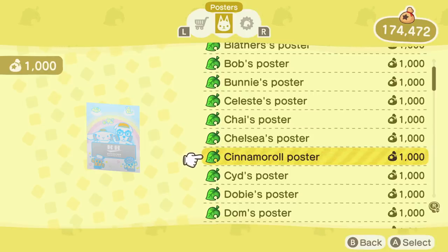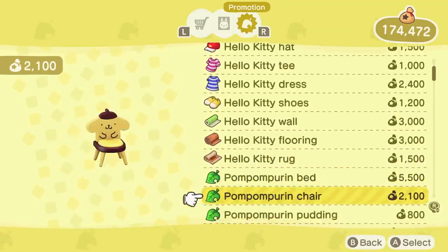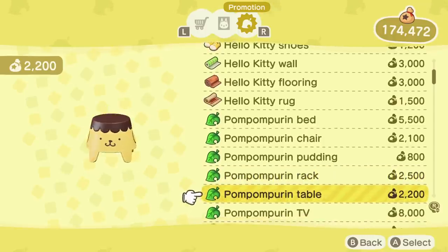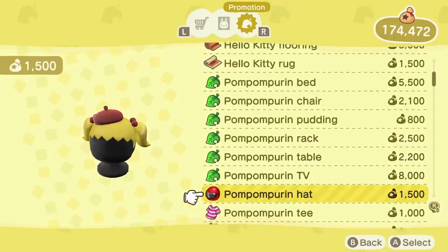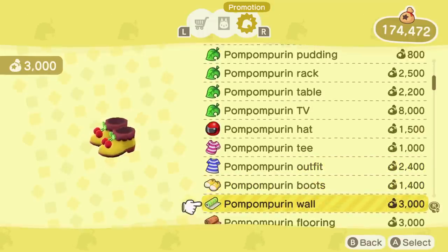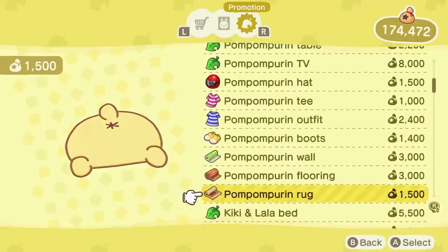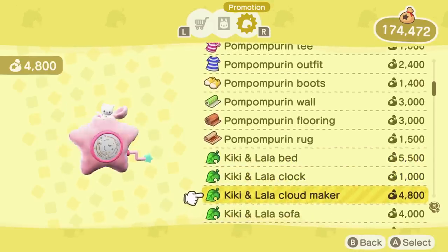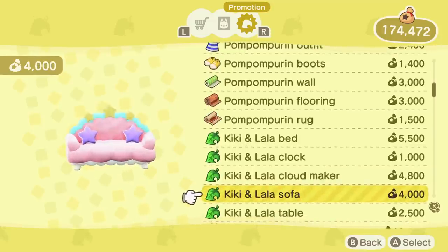Those posters are actually pretty unique in comparison to the others in the game as they show off some characters who were removed from Animal Crossing New Horizons, so they're honestly pretty cool. Once you've scanned a Sanrio villager in, you'll catalog their items and can purchase them at any time. You can only buy five items per day, so it might take a while. Additionally, you can only scan one villager per day, so without time traveling it'll take at least six days to unlock all of the items.